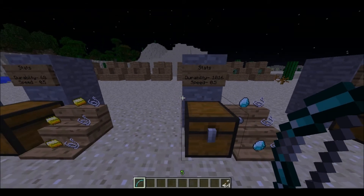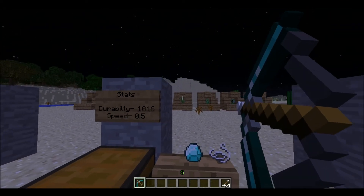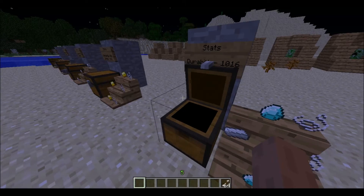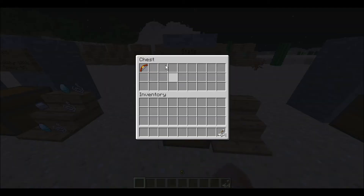Next is the crystal bow. There's the crafting recipe. This bow is as fast as the golden bow but the durability is really good — one, two. It's as good as the gold bow but it's just got a lot higher durability.